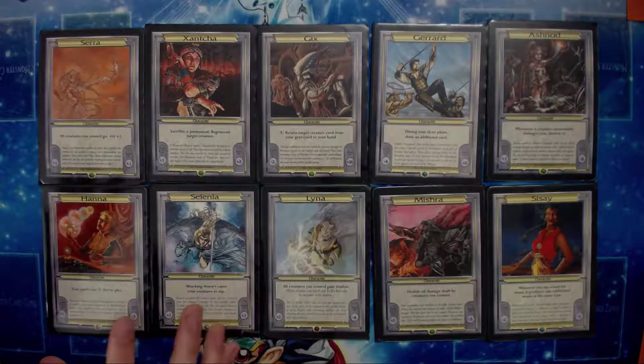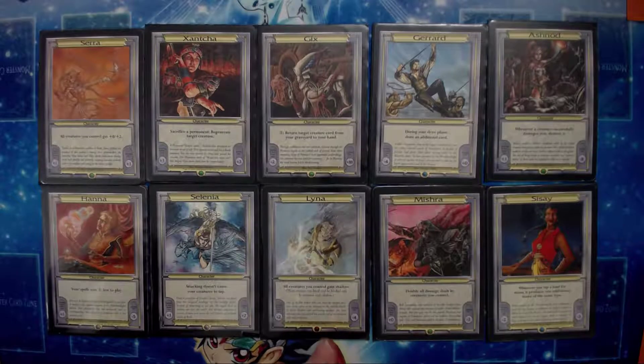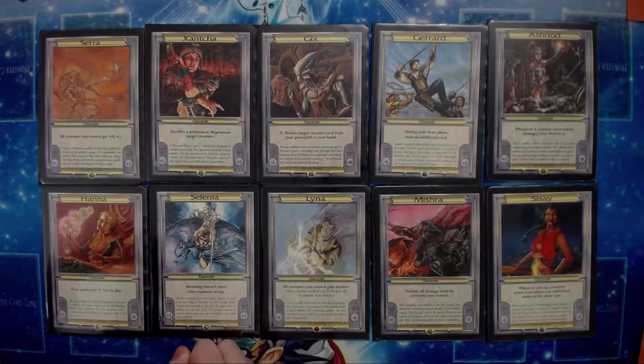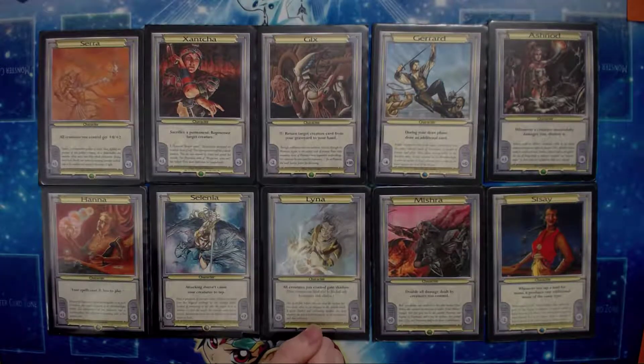I'd say there's quite a big power imbalance in them. We got two pretty strong ones down in the corner here — for example, Mishra just doubles all damage your creatures do. Pretty wild in a slow format like PDH. You do take a little hit to your starting life total, minus three, and again that's doubled, so minus six, down to 34. Still not that low though. For double damage, pretty good.